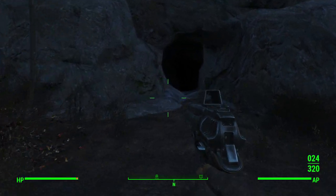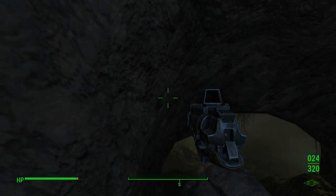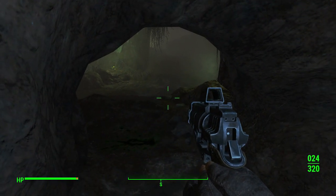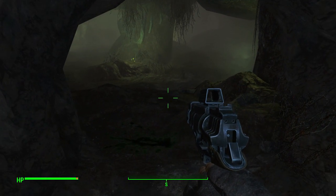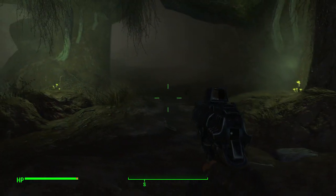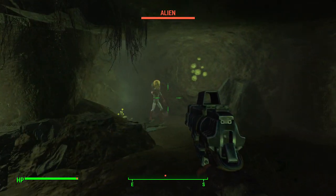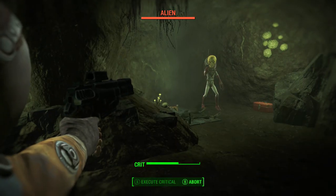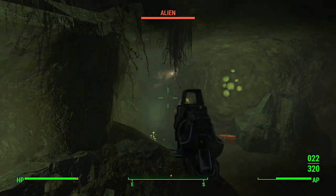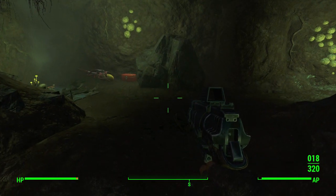Go in there, kill him, and you'll be greeted with your alien blaster. It does come with a ton of bullets, and I'm almost sure that's going to be the only set of bullets you get — I doubt there are any other crashed alien ships. That is how you get the alien blaster in Fallout 4. It's a really powerful weapon, probably one of the most powerful weapons in the game, so I do suggest doing this mission. Hit level 15 and above first.